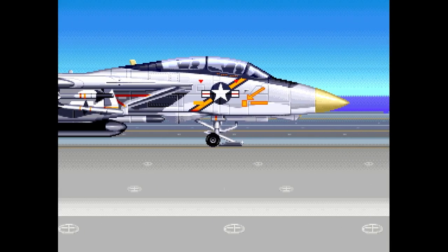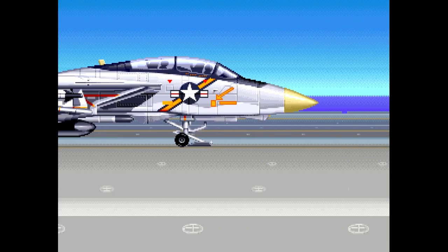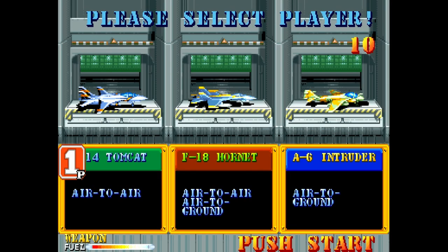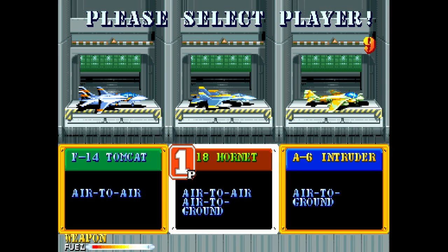Hey everybody, welcome back to Video Game Esoteric, our continuing series where we're going to take a look and review every single Capcom CPS-1, CPS-2, and CPS-3 game ever made. Today we're taking a look at Carrier Airwing, which is basically the spiritual successor to UN Squadron.